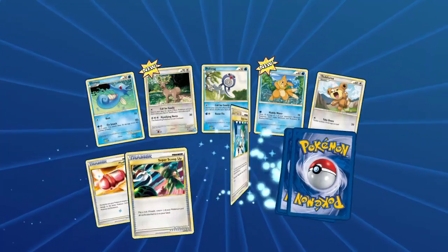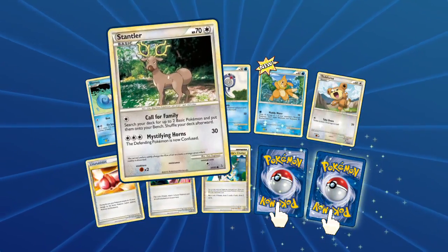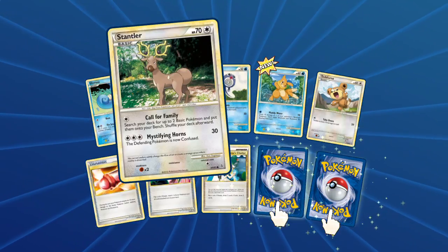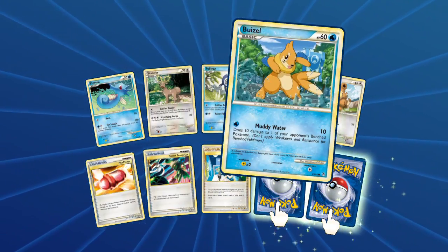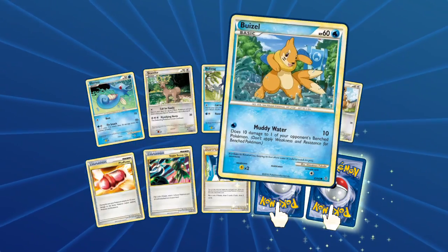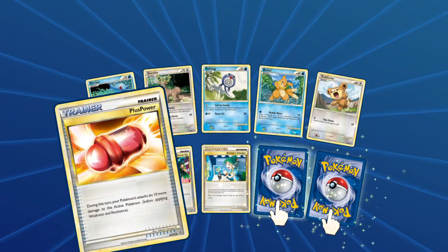Horsea, Stantler, Plusle, Teddiursa. Ooh, reverse rare - we got that Horsea again, some Stantler action, Calling for the Family, Poly Swag. We got Brionne with Muddy Water - I kind of like that one a little better than the current one, I kind of like it better. Plus Power - I love Plus Power.